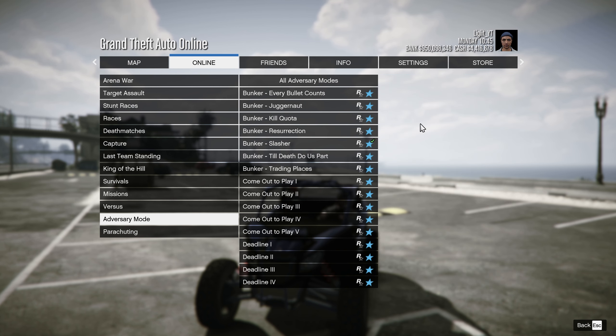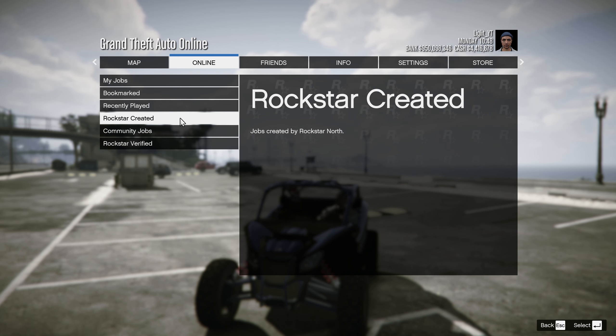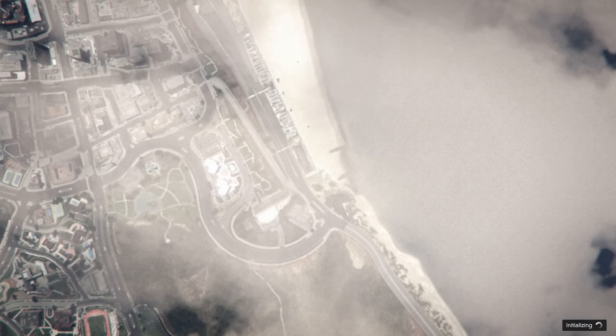Something that I always like to do is go back into the main menu, go over to Jobs, then Quick Jobs, and start up the Adversary Mode. Keep going until you eventually find the Hunting Pack Remix.